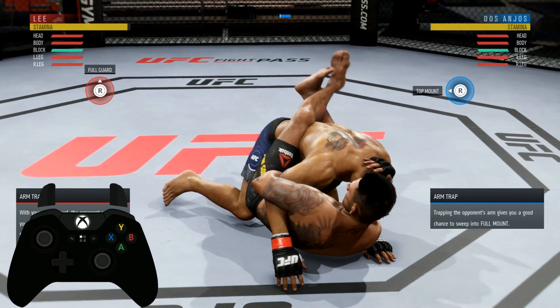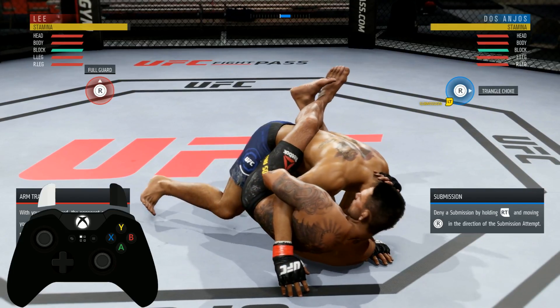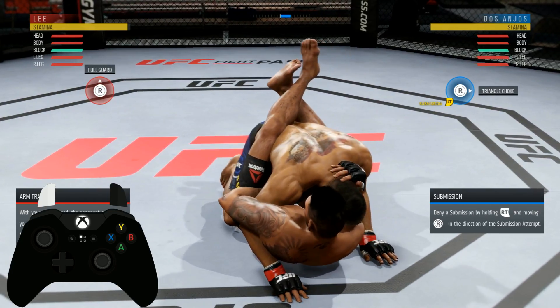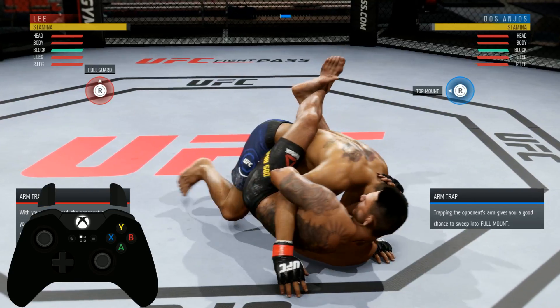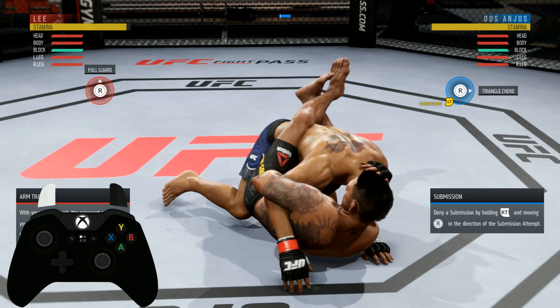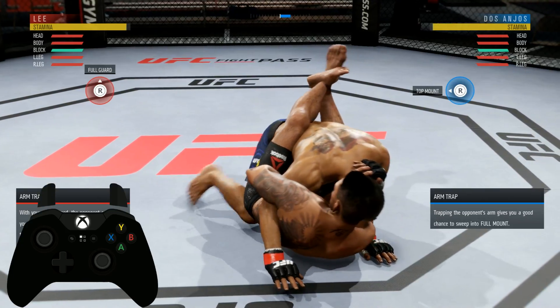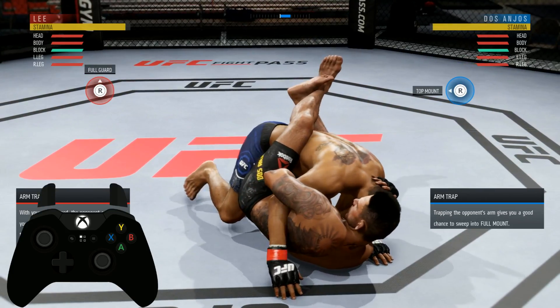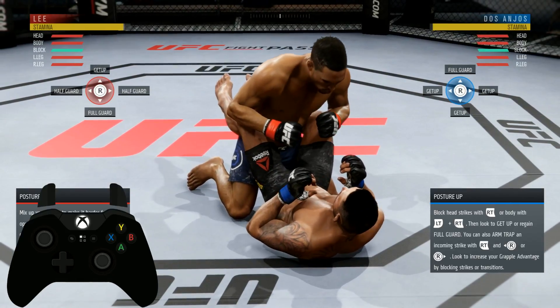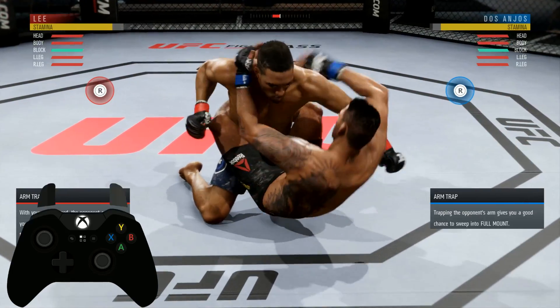If you flick the right stick in time in that direction while holding RT, you'll get an arm trap. In order to do the submission for the arm trap, hold down left trigger and always go to the opposite side. So if you caught his arm with your left side, hold LT and flick the stick to the right.